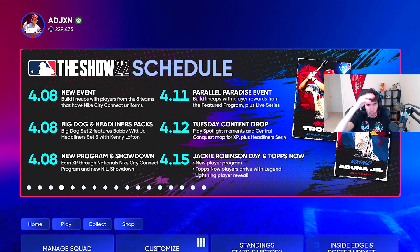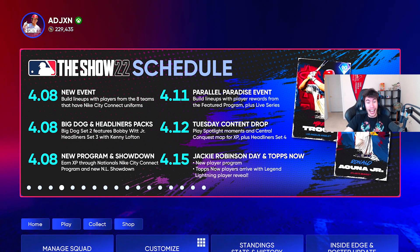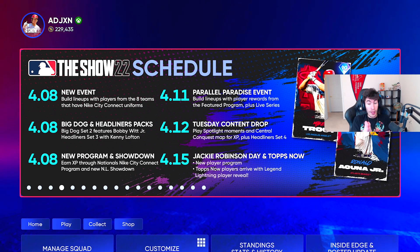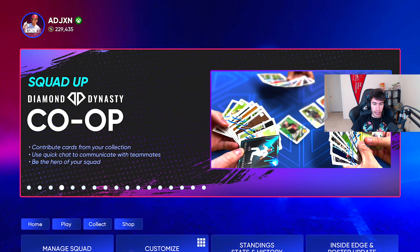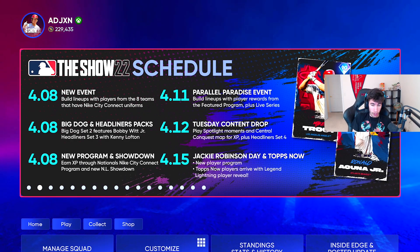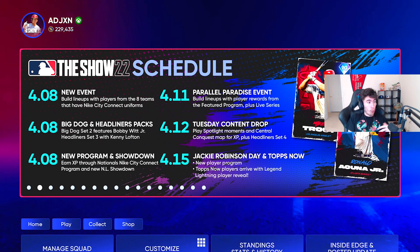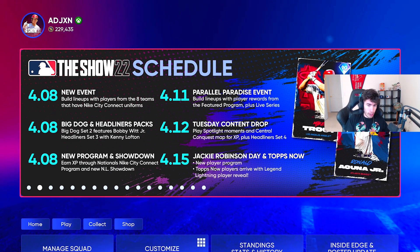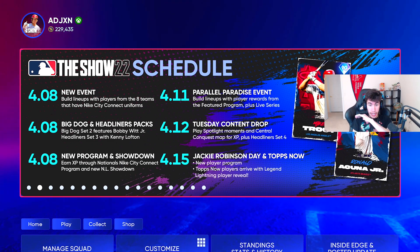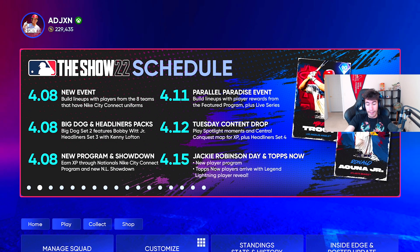The big thing is Tops Now is coming back — they've confirmed it. People were wondering because there's no moments tab. Tops Now players are arriving on Friday, as well as a Legend Lightning Player Reveal. I'm really hoping that lightning card is coming out on Friday, but the wording of the calendar has me a little bit scared because it just says 'reveal' — it doesn't say 'obtain' or anything like that. So on Friday the 15th we might just get a reveal like 'hey, David Ortiz — who had a great April one time — is going to be getting a card whenever the April monthly awards program drops.' I really hope we're able to obtain that lightning player on Friday.